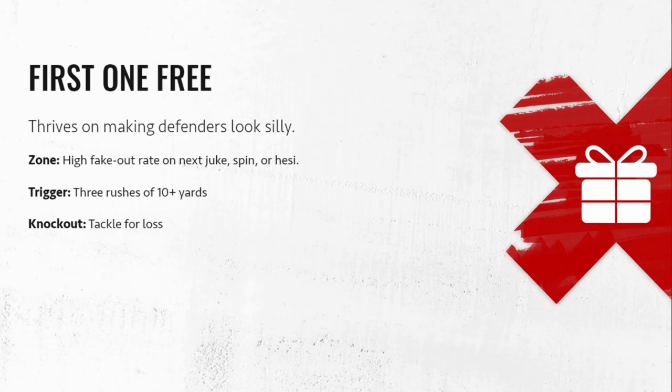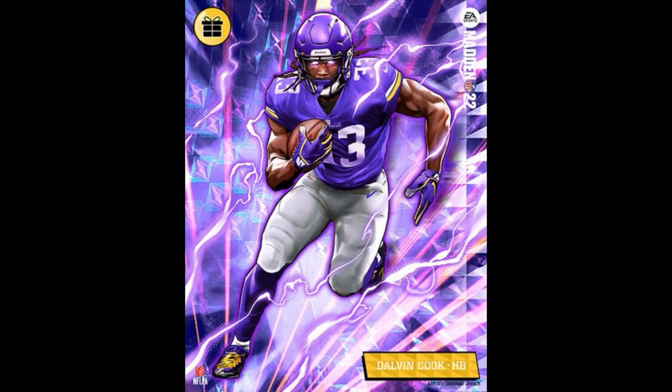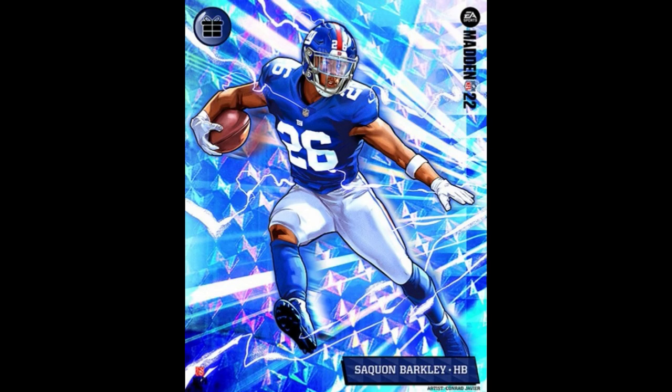Next up is First One Free — a high fake-out rate on the next juke, spin, or hurdle. Three rushes of 10-plus yards gets you in, and you get knocked out if you get tackled for a loss. This is one of my personal favorites because it's hard to get tackled for a loss. Dalvin Cook is the first guy up, and Saquon Barkley is the only other one. There are a lot of running backs I can think of that could have this.